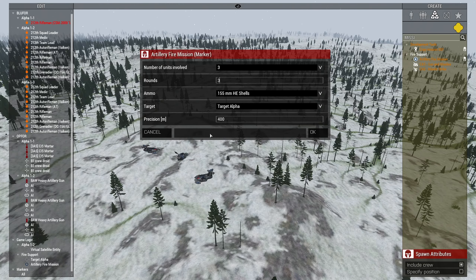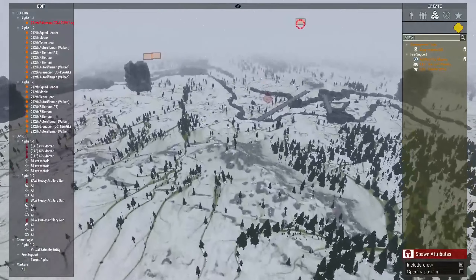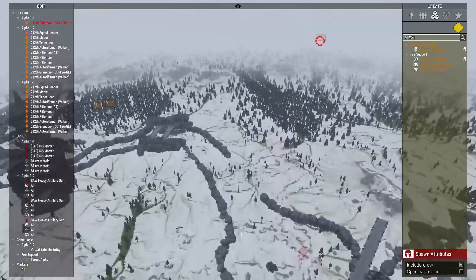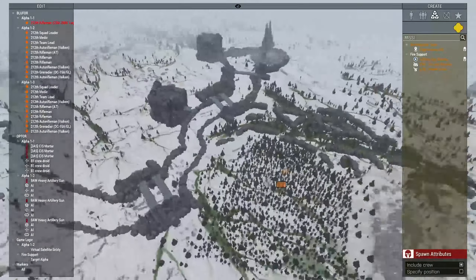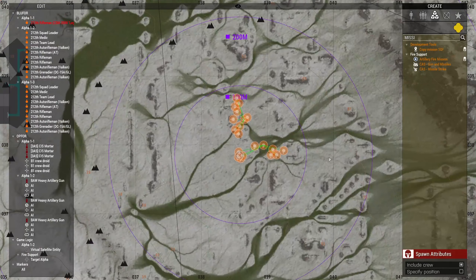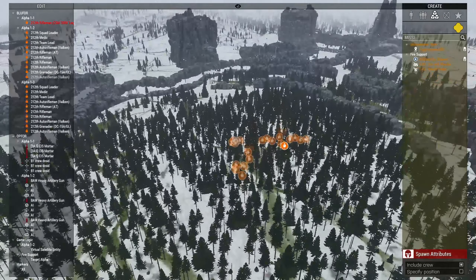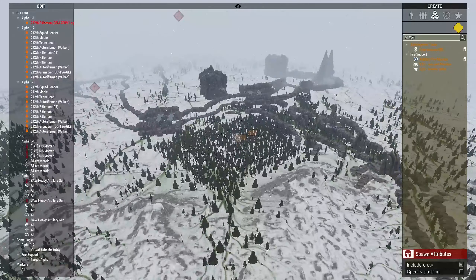Now you guys can see these rounds are going to land fairly tight — probably hitting this entire element depending on how they land. For the trebuchets, it's going to take you 90 seconds after all rounds land to execute another fire mission.